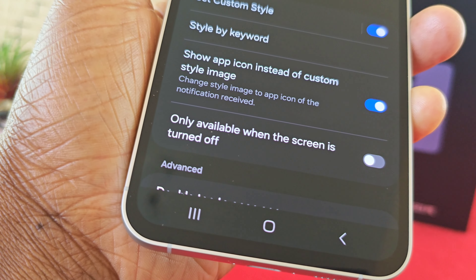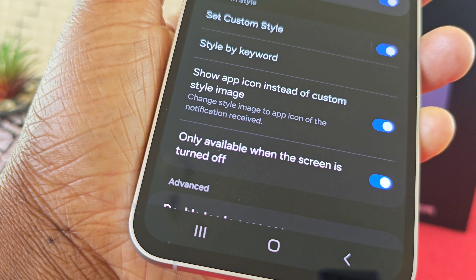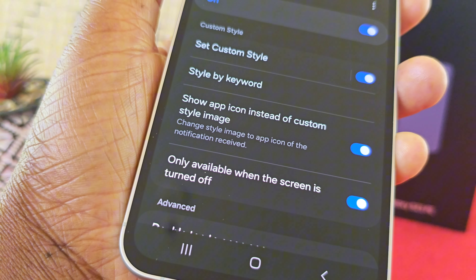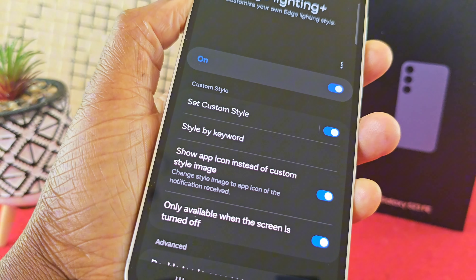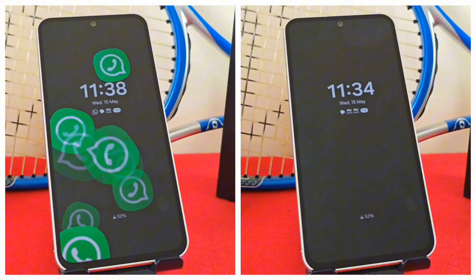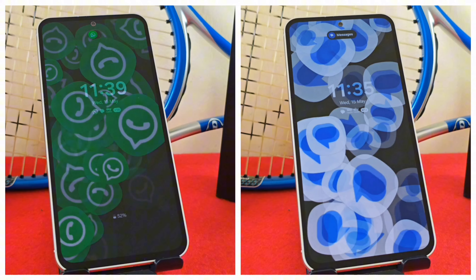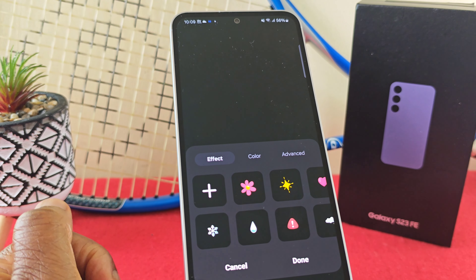Once you're done you're pretty much good to go. I'd also highly recommend enabling this option: 'Only available when the screen is turned off'. If you do not do this, you will not see the app notification icons on your lock screen.